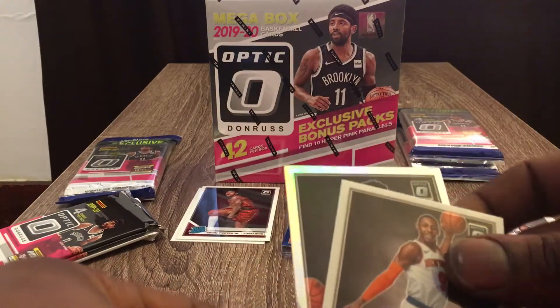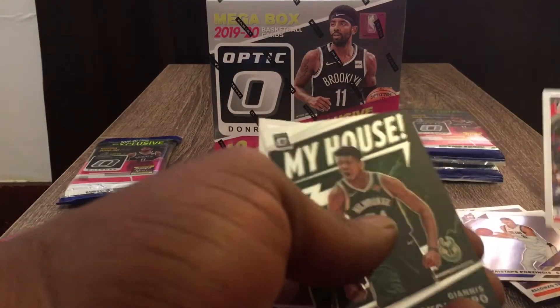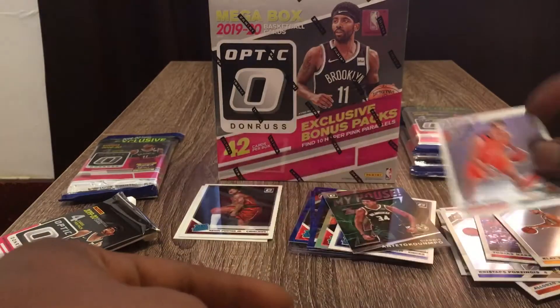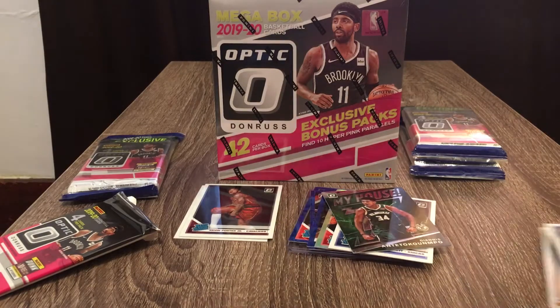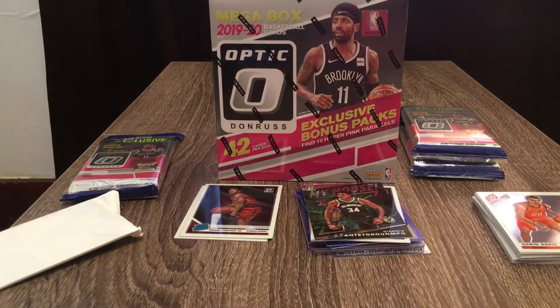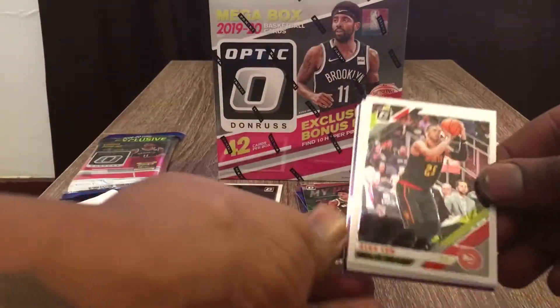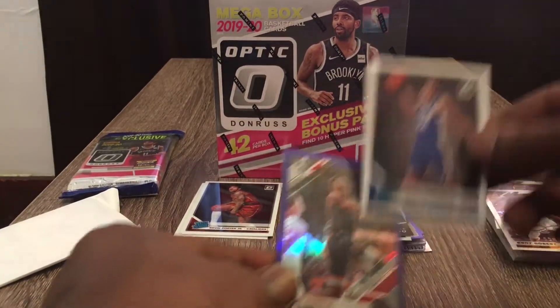We got an RJ Barrett Rated Rookies card — two nice cards right there. Next pack, we got a My House Giannis — that's the Coopo, it's a nice card. We got a Dario Saric base. Next part — we got an Alex Len, Rudy Gobert, Clint Capela purple hollow, and a Marties Bulls Rated Rookie.